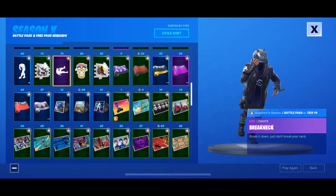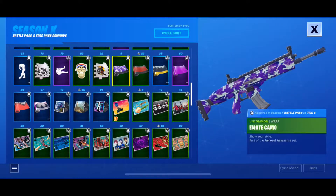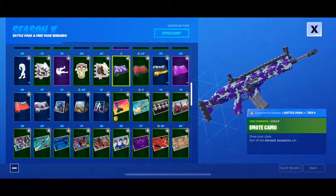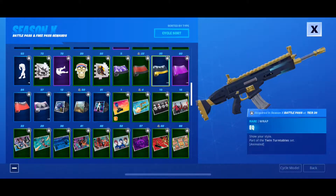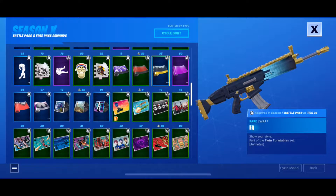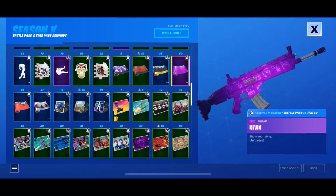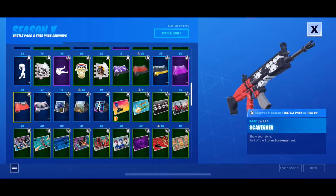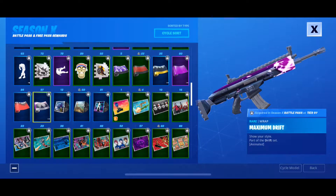That looks so cool — it looks like this other one I can't remember the name of. Sweaty Black Knight, that looks awesome. I wish this one was animated and a different shade of purple, that's all I can say about it. EQ, that's super cool — I like that a lot. Oh my lord guys, Tier 60 — we got Kevin. That is so cool. I saw that as a skin concept on Reddit one time and I was like, that needs to be in the game. Maximum Drift, that's really cool indeed.